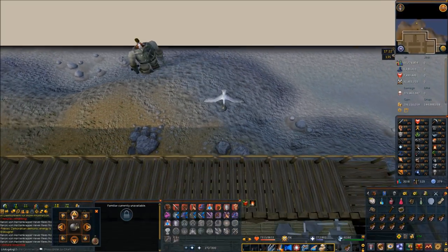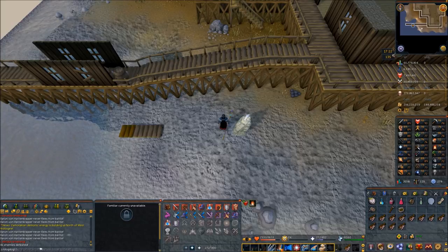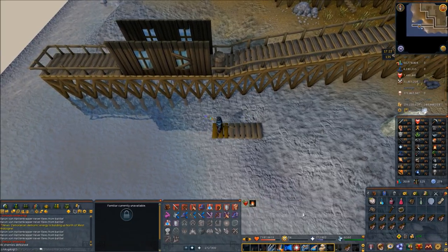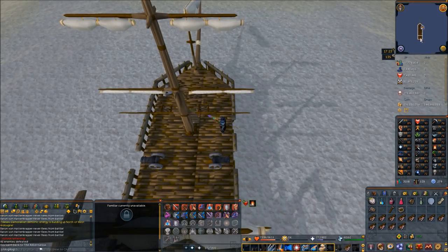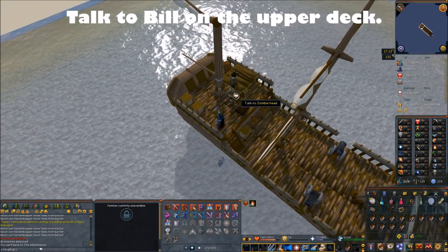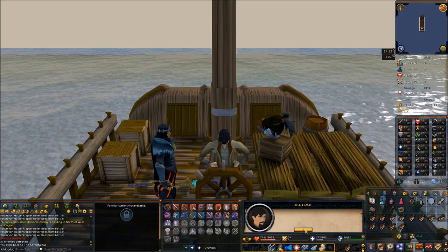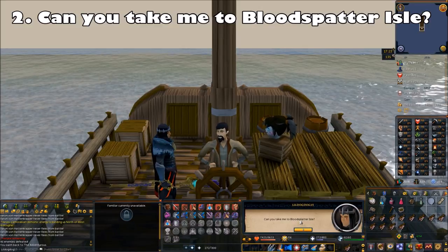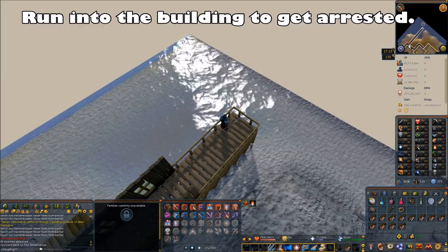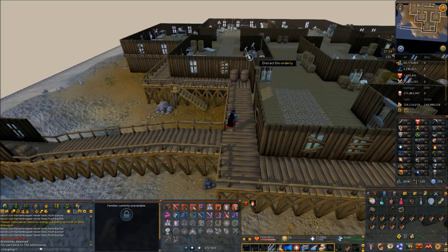Once you finally get the last guy, it's going to end the little instance and you'll be teleported out. Once you're back on the island, swim back to the ship using the little dock there. Once you're back on the ship, go up the stairs to talk to Bill Tench on the upper deck. That starts a cutscene about how you disabled the cannons — they were actually the barrel chests. Then choose the second chat option: can you take me to Blood Spatter Isle? This time he'll drop you off at the docks.